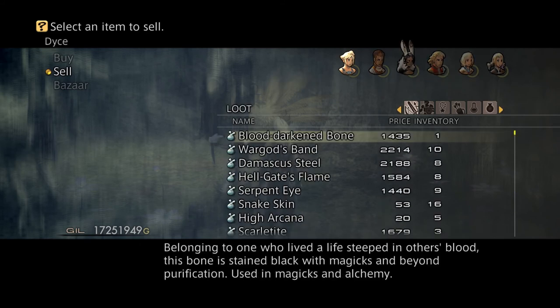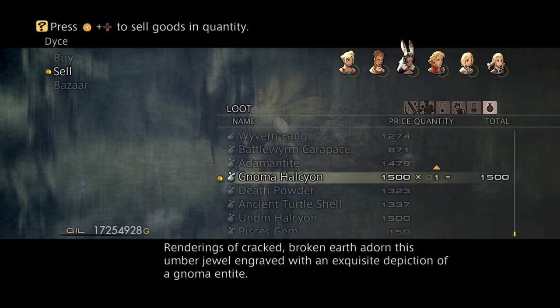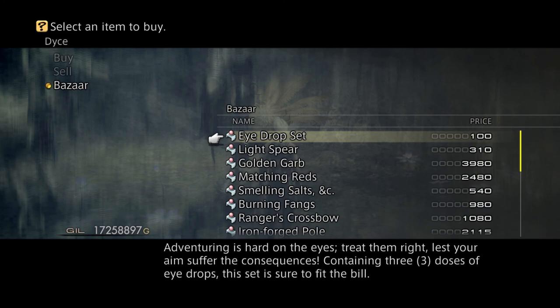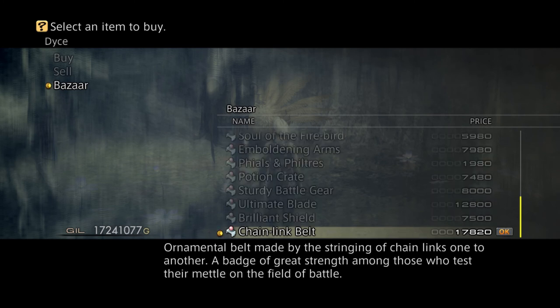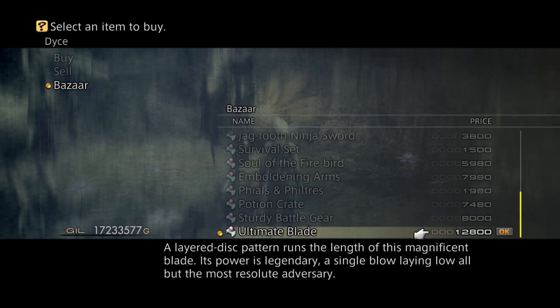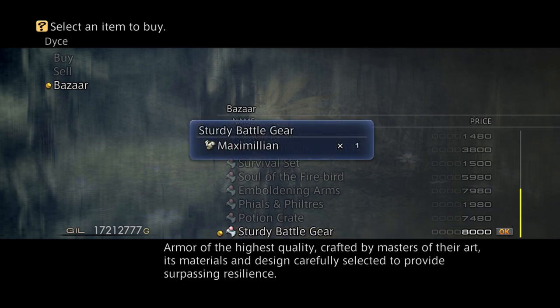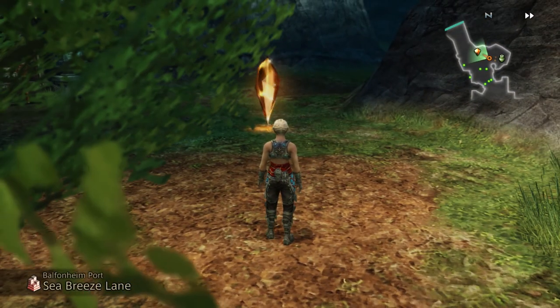For the ultimate blade you need to sell two of these — I sold one first so I'll sell one more — and one of these, and I need three of these. Now I got the ultimate blade. That's why you have to be careful as to how you sell, because if you sell too fast you can use more than what you need. So the chain link belt — I got my bubble belt. Brilliant shield — I got the Venetian shield. Ultimate blade, sturdy battle gear — Maximilian. That's how you get all your stuff. That's it for this episode, I'll see you guys later, take care.